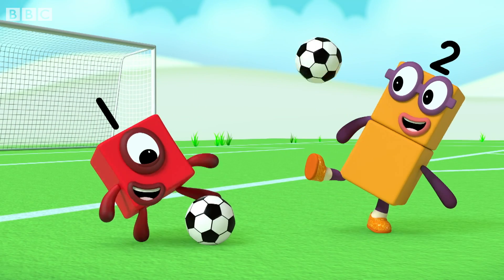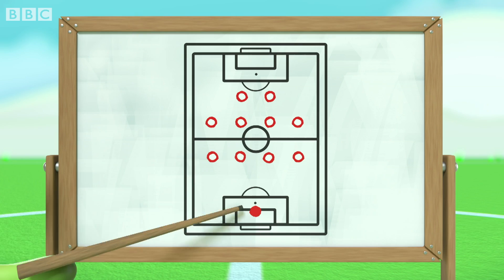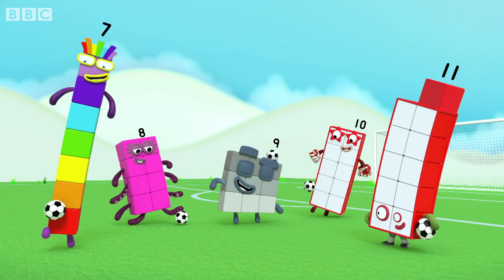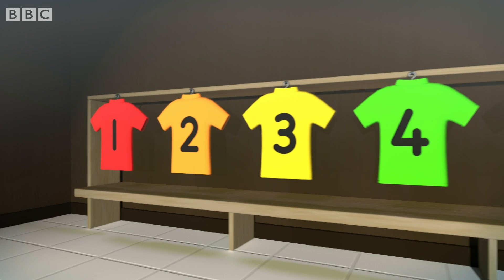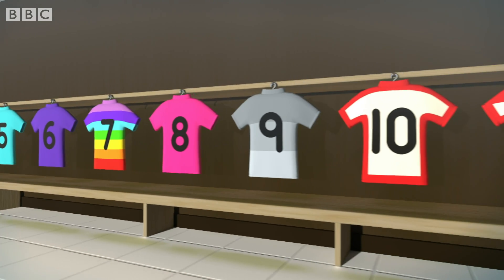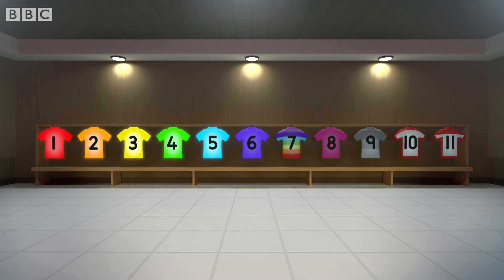We're on our way to victory, we're on a roll — with ten on the pitch and one in goal. We will never be denied, we'll take it in our pride. With ten and one, ten and one, eleven on our side! Football shirts, football shirts — one for every number block, football shirts! One, two, three, four, five, six, seven, eight, nine and ten — and one more is Eleven. Hooray!